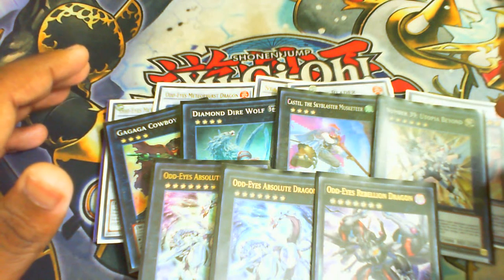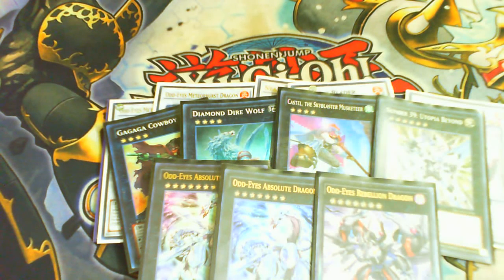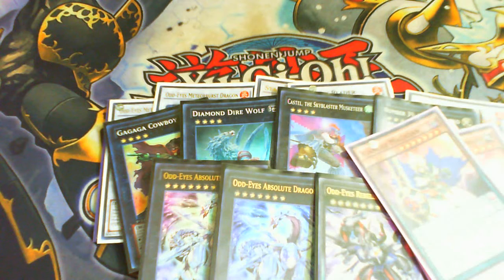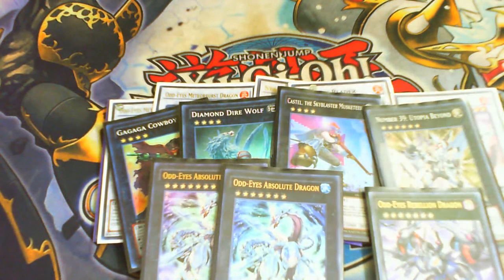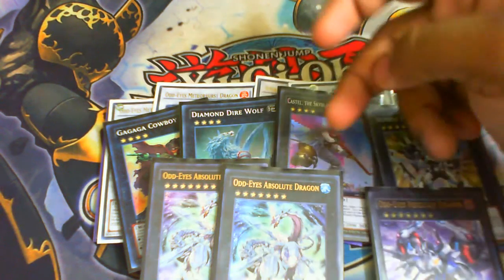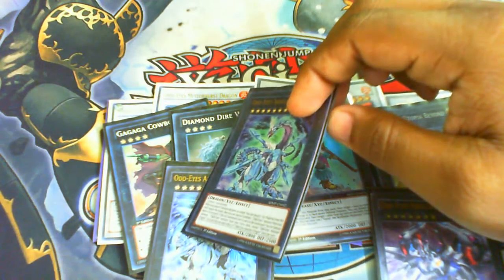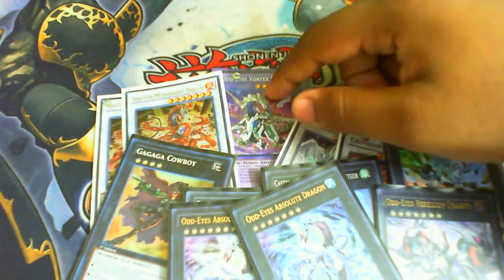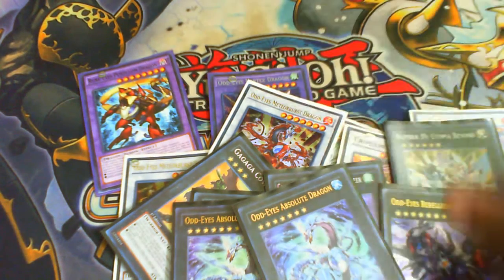Cowboy might be cut or Diamond Dire Wolf — I'm not sure yet — because you're not really playing to Xyz anymore, you're playing to synchro summon. The reason I take the synchro route is that when pendulum monsters are used to synchro they go face-up to the extra deck. You play a lot of sevens and sixes. For Xyz: Odd-Eyes Absolute Dragon is a Utopia in disguise — also when it leaves the field and goes to grave via Xyz summon, you can special summon an Odd-Eyes monster from your extra deck, meaning Rebellion Dragon, another Absolute, Meteorburst, or Vortex.